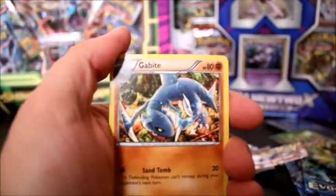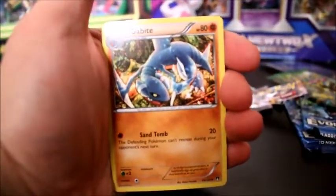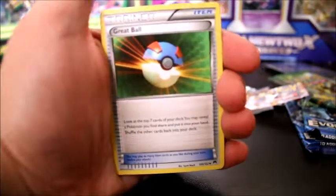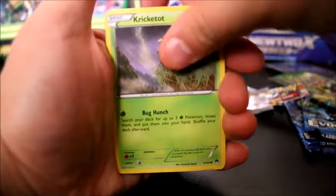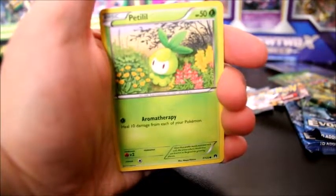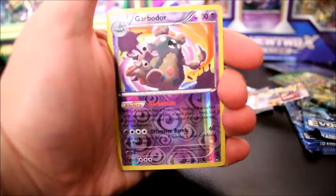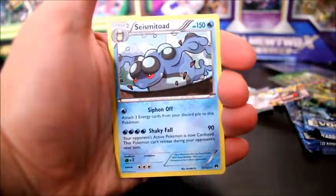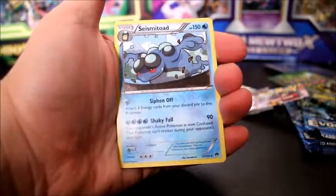I'm going to make a mess here and I don't care. Starting off with a Gabite — I guess that's how you pronounce it. Trainer Reverse Valley, Trainer Great Ball, Cricketot, Staryu, Petalil, and Garbodor — and it is rare! Our rare is Seismitoad. Doesn't look that exciting. Looks like it just finished eating a meal.